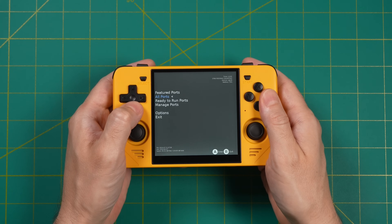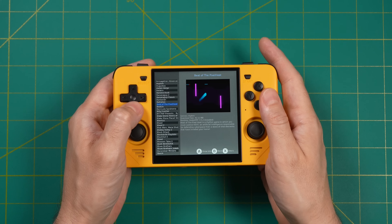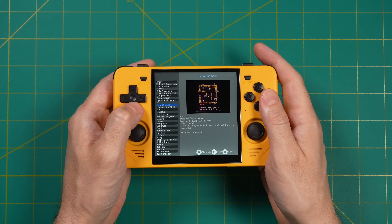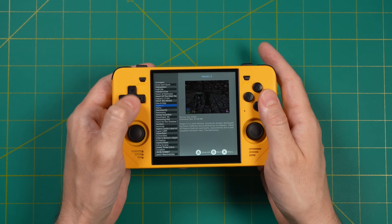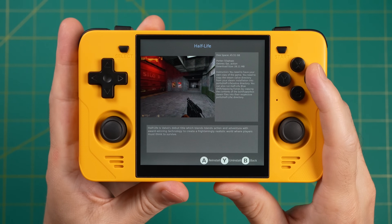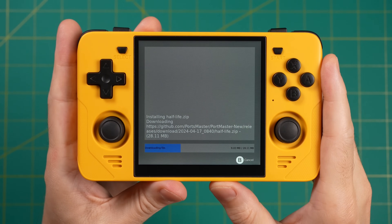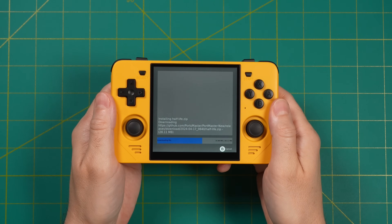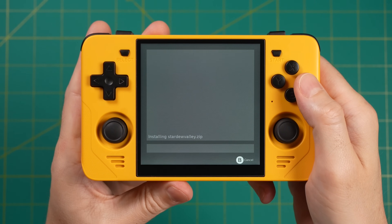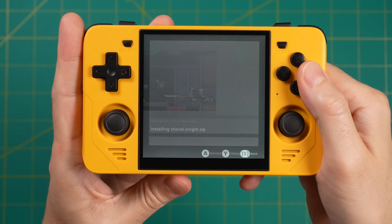We can find commercial games within the All Ports section. I want to start with Half-Life. It's about halfway through the games list, which is very long, so the easiest way to navigate is to tap the shoulder buttons to page down. The installation process here is similar — press A to download the package files required to make the port run. This isn't downloading the game itself, but rather the package files. Let's also add Stardew Valley and Shovel Knight Treasure Trove while we're in here.